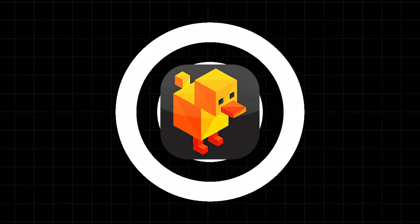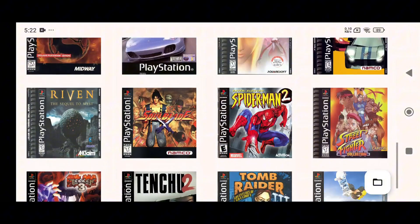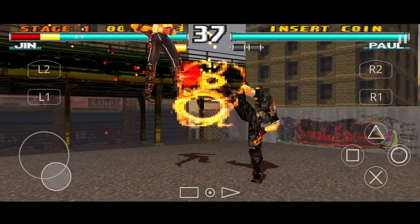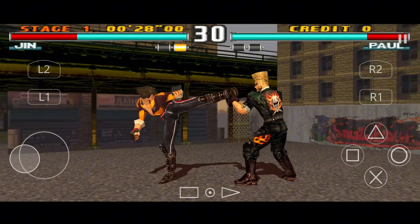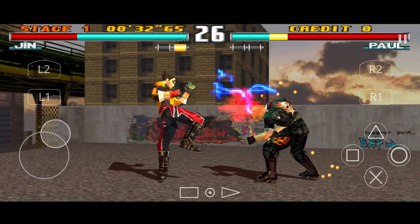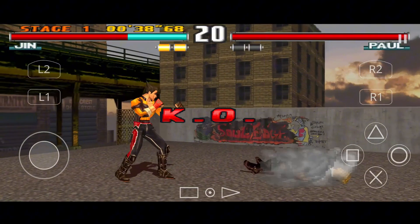One word: buttery smooth. DuckStation is one of the most optimized emulators for old devices, and it performs excellently on Mali chips. Dive into the classics like Crash Bandicoot, Metal Gear Solid, and Tekken 3 in glorious HD. It includes advanced features like PGXP correction, true color rendering, save states, turbo mode, and widescreen hacks. Plus, you don't need custom drivers — just install and play. DuckStation is available directly from the Google Play Store, making it accessible and easy to use.